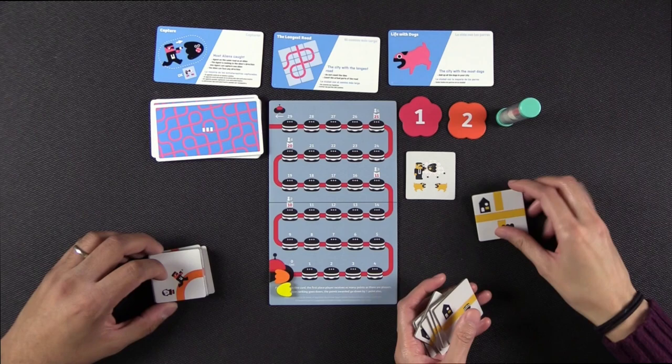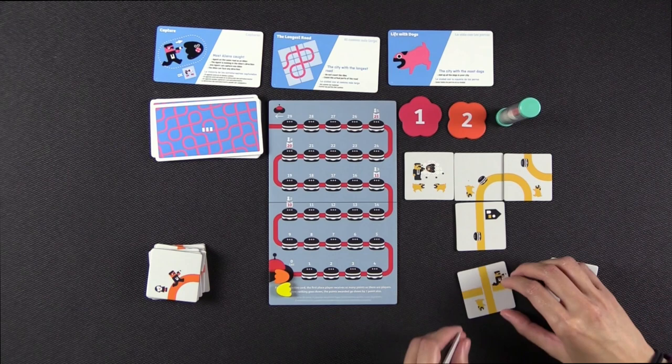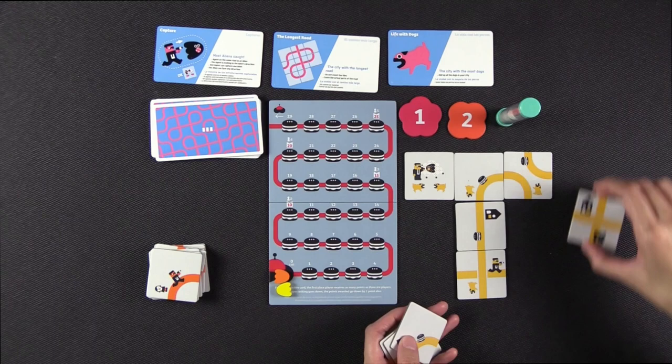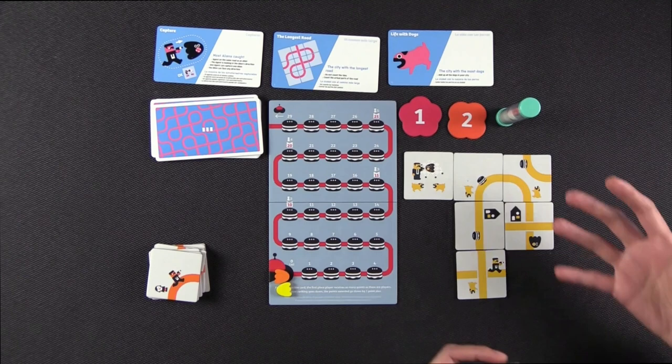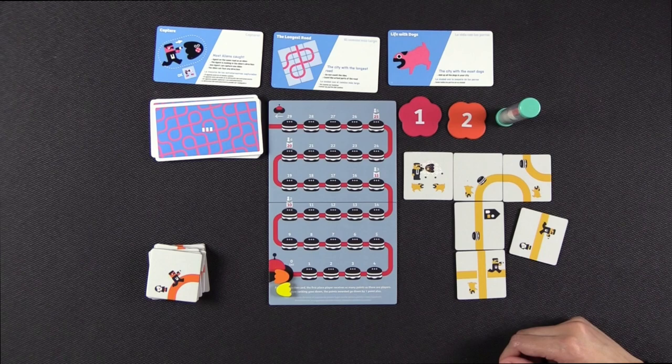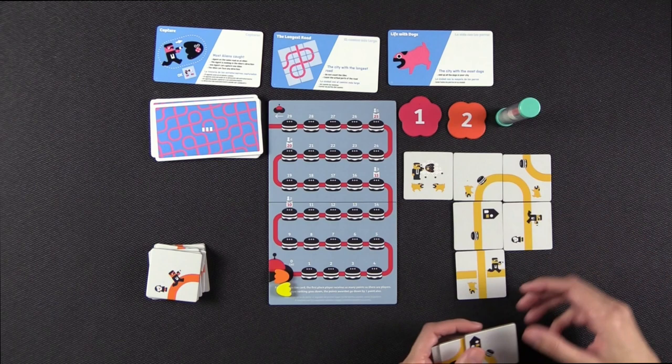Basically what happens is once we decide to begin, we're all going to take all of our nine tiles — which are identical — and form a three by three grid, which is going to be our city. There are a few rules: it must be in a three by three grid, and every street must enter and exit your city, so dead ends are illegal. If you happen to have an illegal placement, you can flip the tile over and it becomes a different layout configuration, so you can keep flipping them to get what you need.